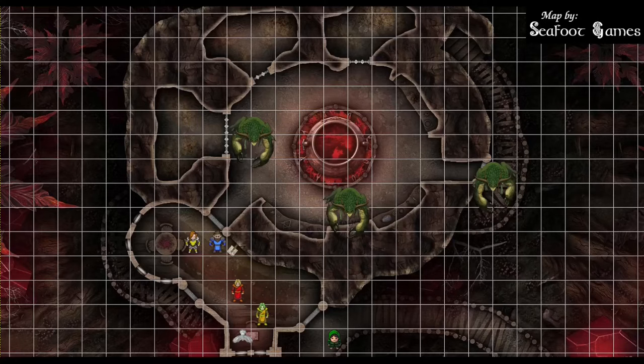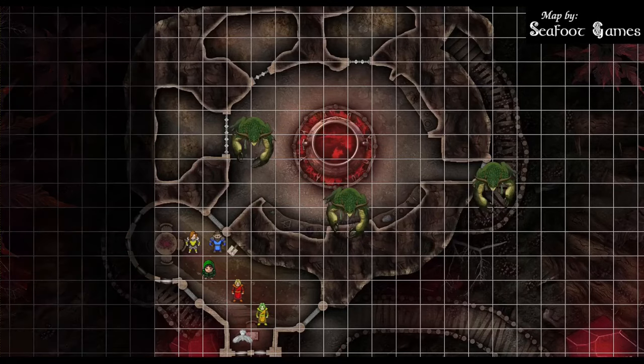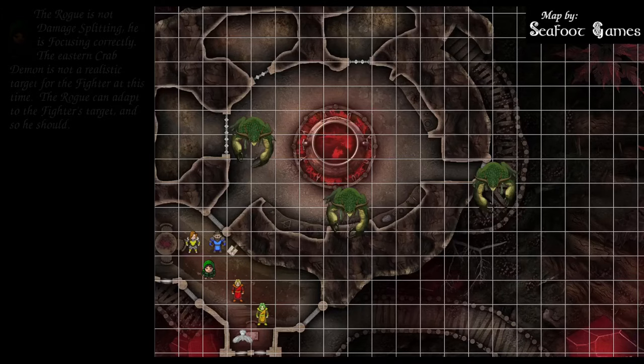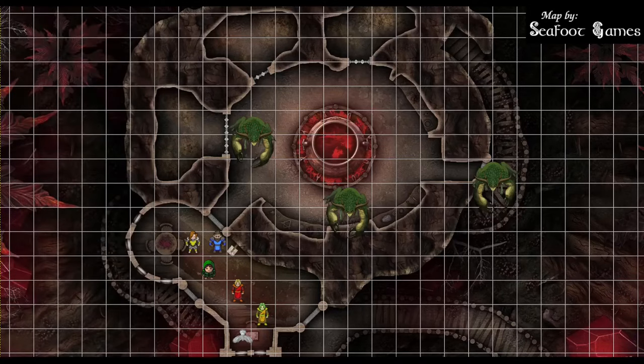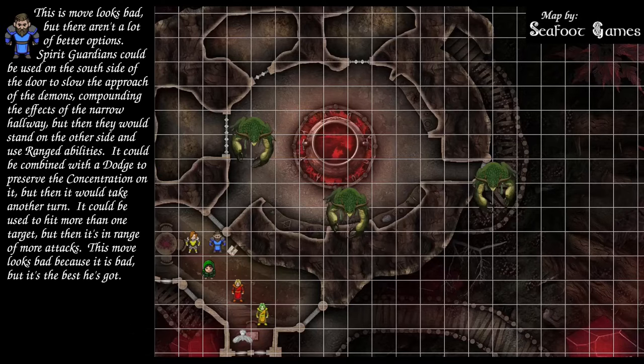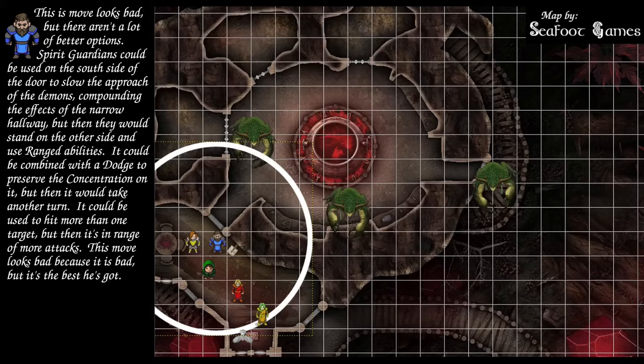After the crab demons, it's the rogue's turn. He stands behind the fighter, hides as a bonus action, then shoots the crab in front of him — 28 to hit for 34 points of damage. After the rogue, the cleric asks about enemy reach: pincers have reach 10, fists reach 5. The cleric casts a level 5 spirit guardians and moves into the room.